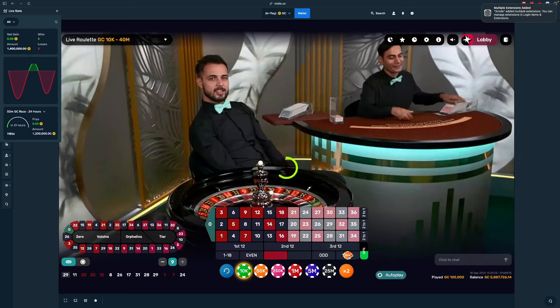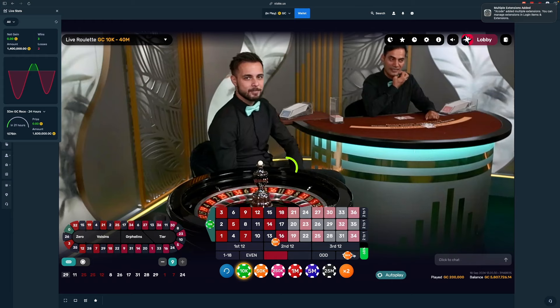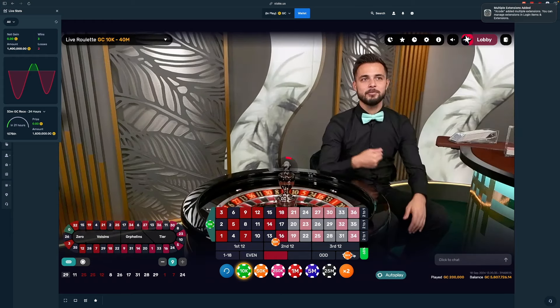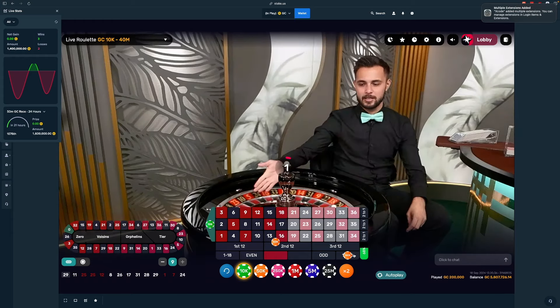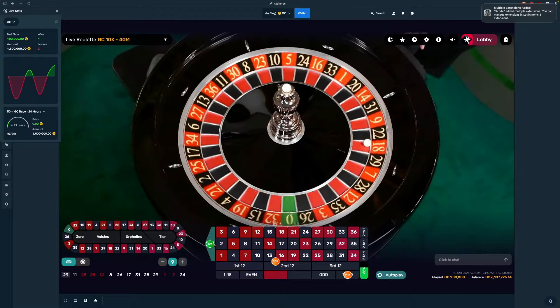If we win the 19 through 36, we essentially profit 80 dollars. If the ball hits 13 through 18, we make a net profit of 100 dollars. And if it lands on zero, we make a profit of 150. Probably should have mentioned that at the beginning — my fault. Ideally we want to hit zero, 13 through 18 would be great, and 19 to 36 will be just fine as well.